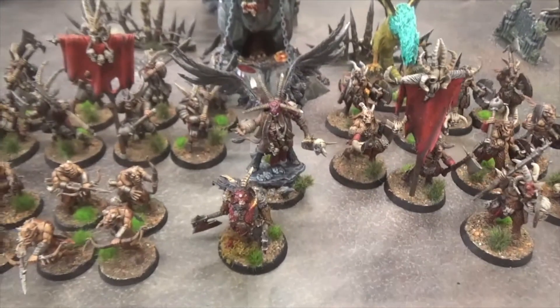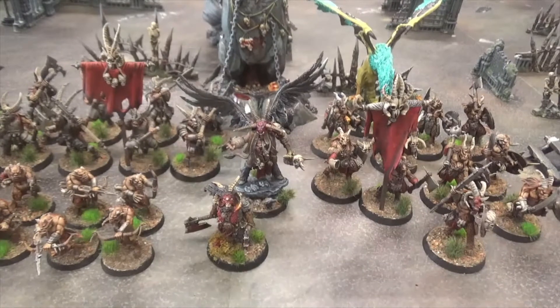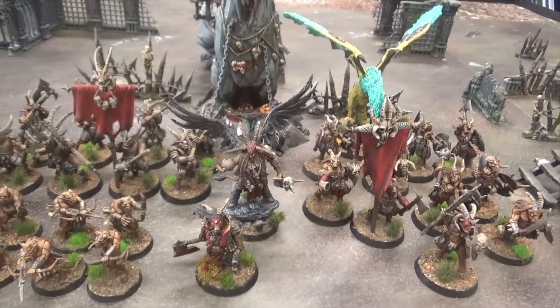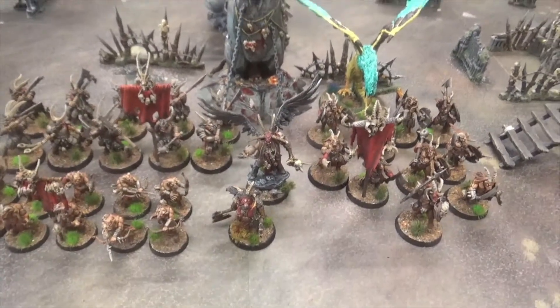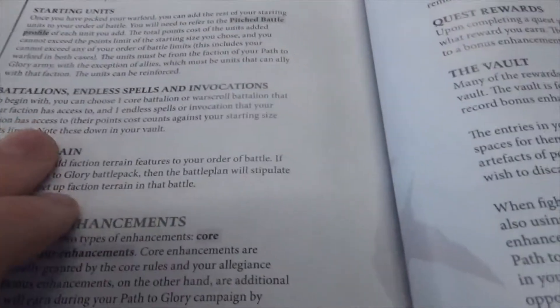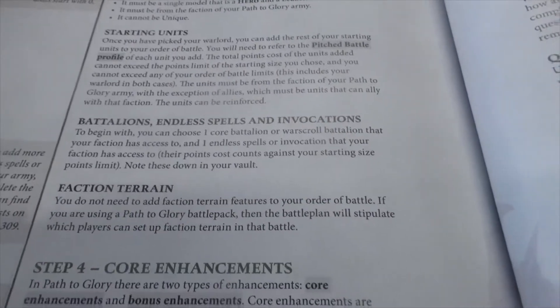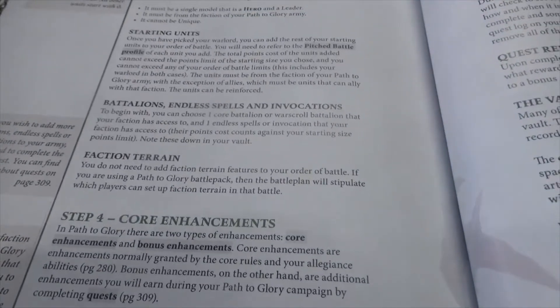For my Triumph I've taken Inspired. I'm hoping that everyone else playing has decided to use the full 600 points so I always get my Triumph to use in-game. This is just a Battle Regiment, which is the one-drop deployment. You can take Endless Spells — you're allowed to take one Endless Spell. Because it's narrative, you can take War Scroll Battalions, although we're probably going to skip that and just go with Core Battalions.